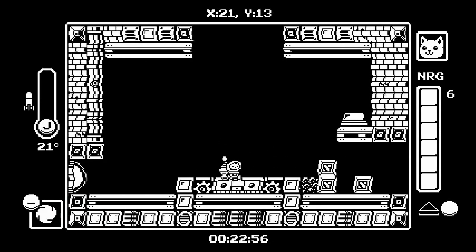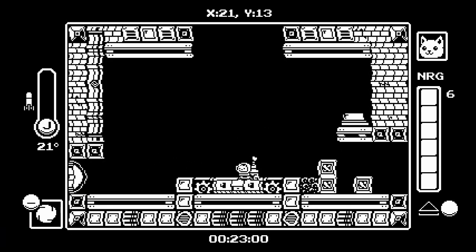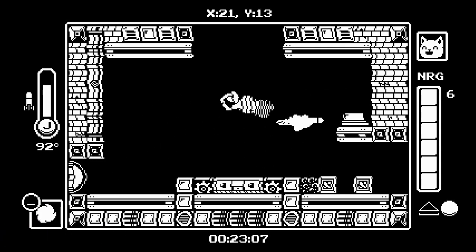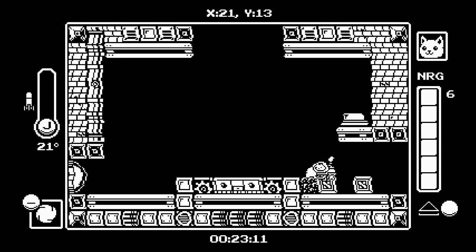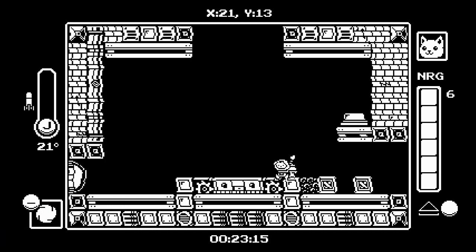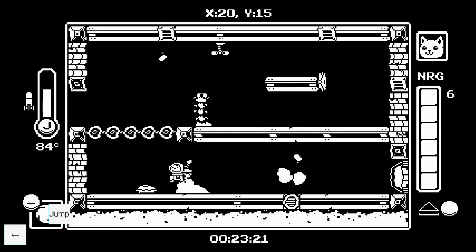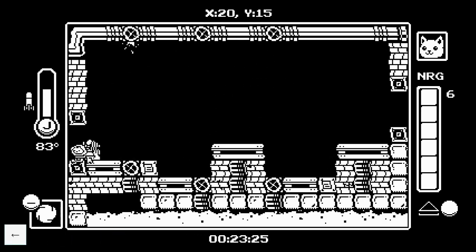The next room is a small cycle skip. The only real note is you have to do your boost as clean as possible — inputs as close together as you can — and make sure you don't hold the direction, or you won't get the cycle skip. It only saves a couple of seconds anyway, but just keep it in mind. We just skipped over that one wall slightly earlier.